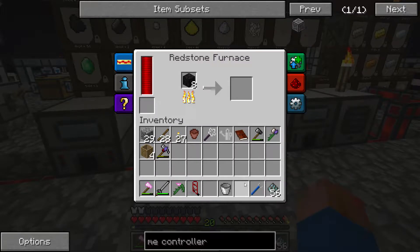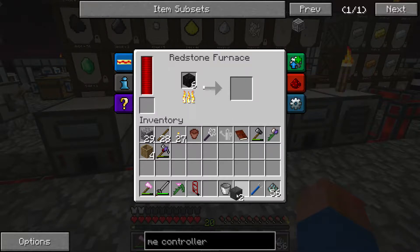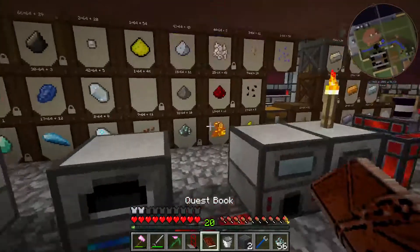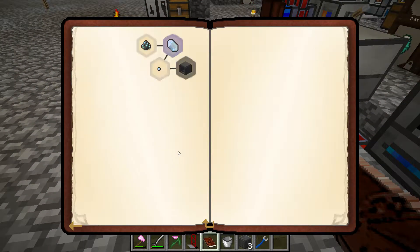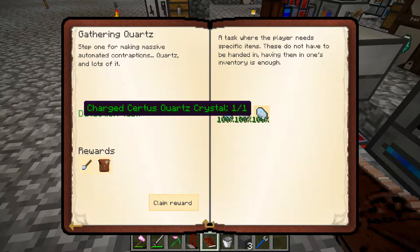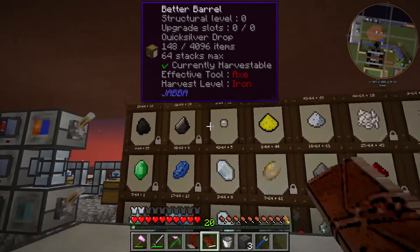Let's feed this through the furnace and get ourselves some skystone blocks. With that we should be able to turn that quest in and claim it. We need step one for making massive automated contraptions — quartz, and lots of it. We need certus quartz crystal, we need nether quartz, and we need charged certus quartz crystal, all of which we got from this system.